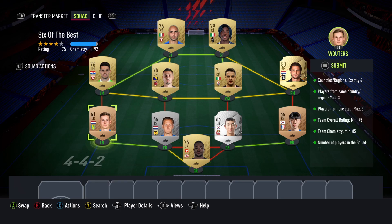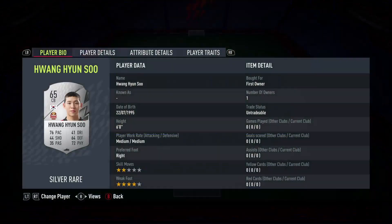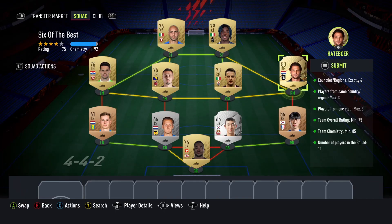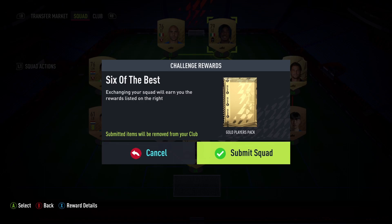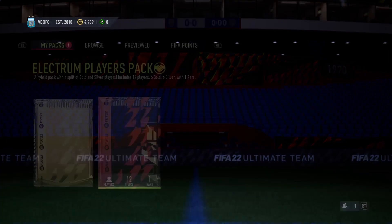This is the solution I used for Six of the Best. Again, just pause the video when you need to if you need to search up the player names. This solution you can't really do any cheaper - unlike the other one, you need a 75 rated team and I made a 75 rated team for it. For this we get a Gold Players Pack.